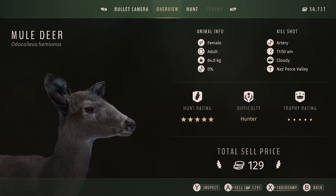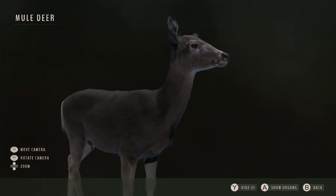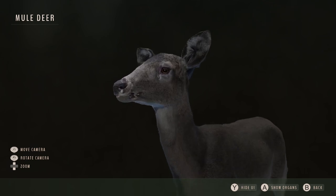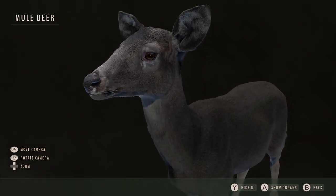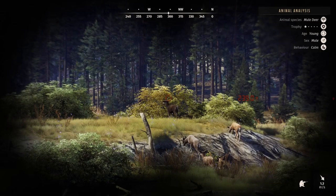Such a beautiful doe, and I was so happy I found her because there is a mount in the lodge for both a buck and a doe, so this was a perfect fit. Literally while I was waiting for the melanistic buck to age I ended up finding this absolutely beautiful doe. I was super thrilled to find another melanistic and I knew exactly where she was going to go in the lodge when I shot her.